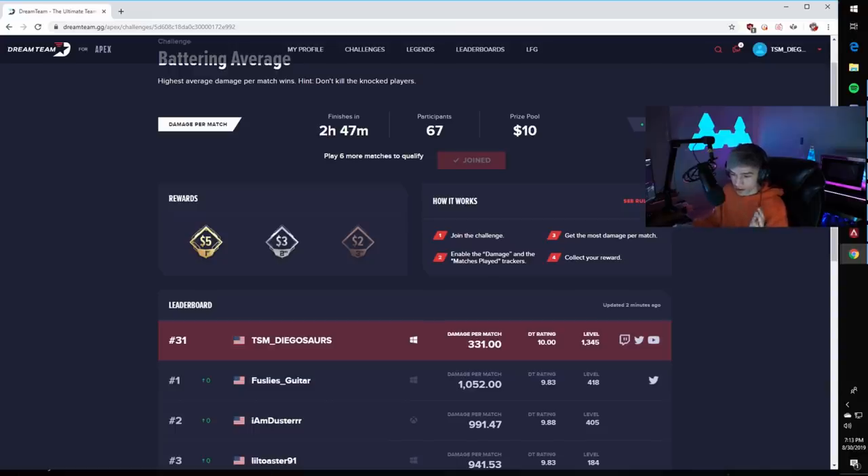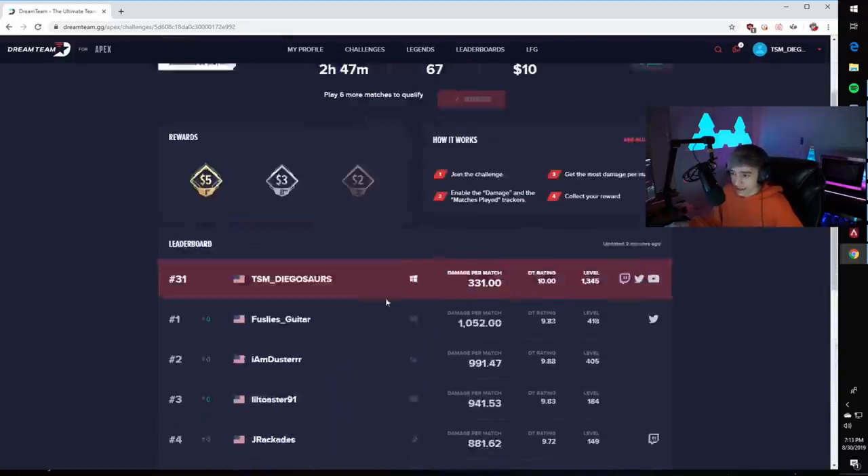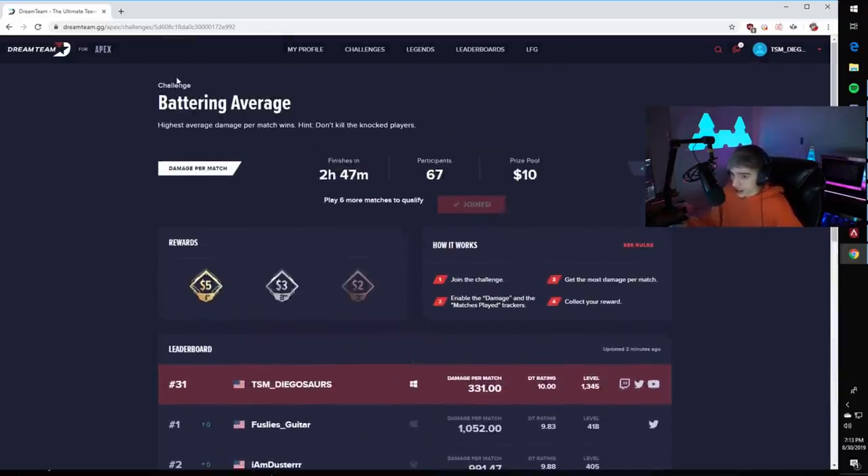It's completely free to join, but first, second, and third place earn cash — five, three, and two dollars. So you can play some Apex, try to get on the leaderboards and earn some cash while doing it. It's pretty cool. The leaderboards are updated every 15 minutes and you need to have a verified account on Dream Team to collect the prize, and prizes are sent out through PayPal.